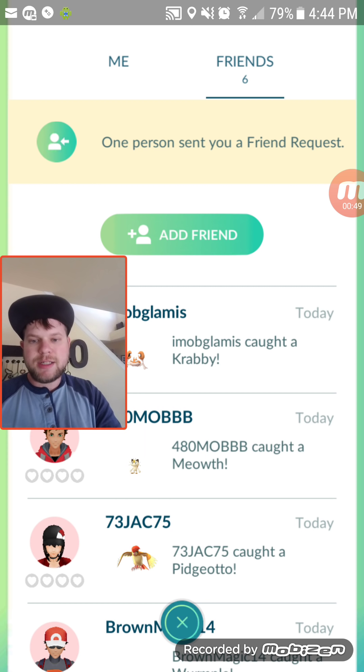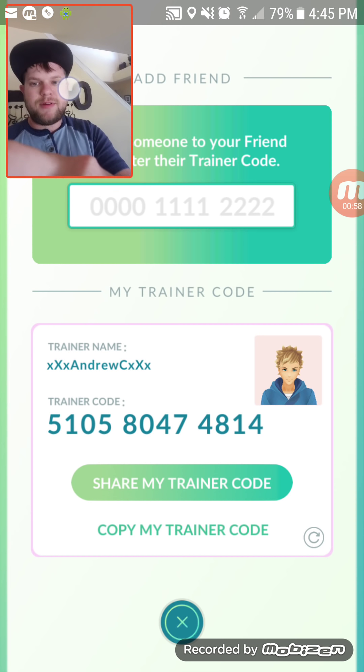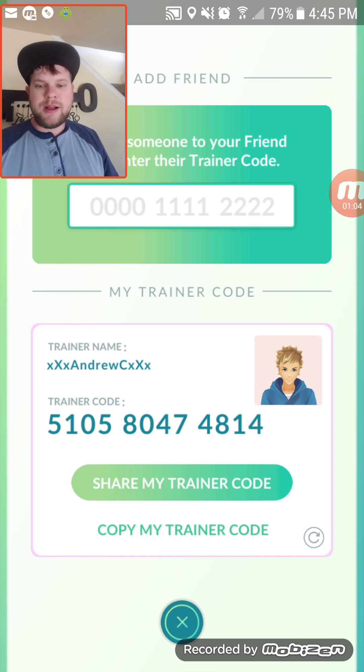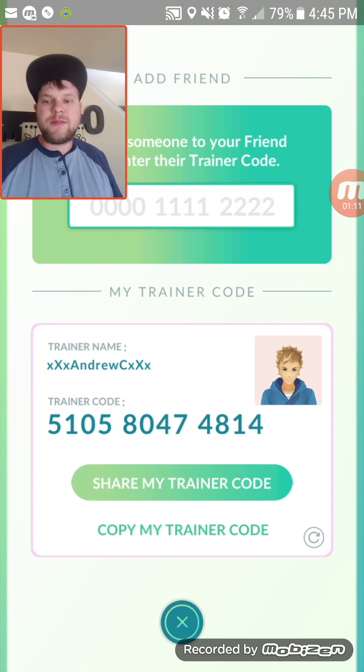If you want to add your own friends, just click the button that says 'Add Friends' and type in their friend code in that green box. My friend code is 5105-8047-4814 — I'll put that in the link in the description. Go ahead and add me; I'm going to add everybody that adds me until my list fills up, so get on there quick.